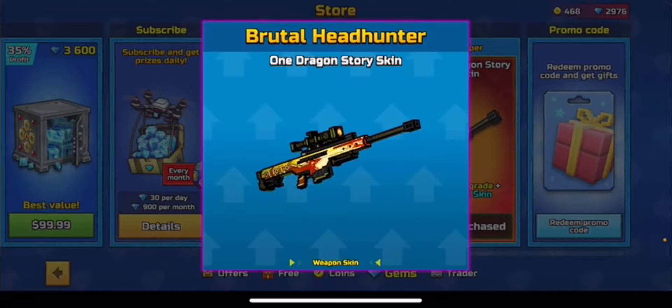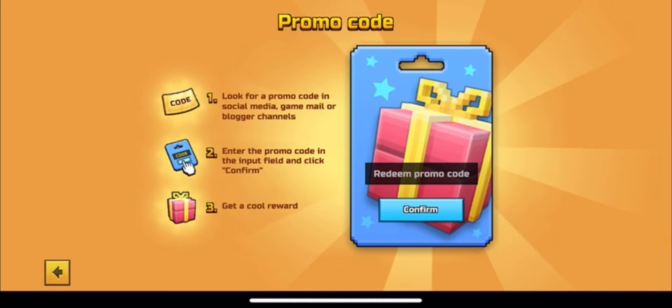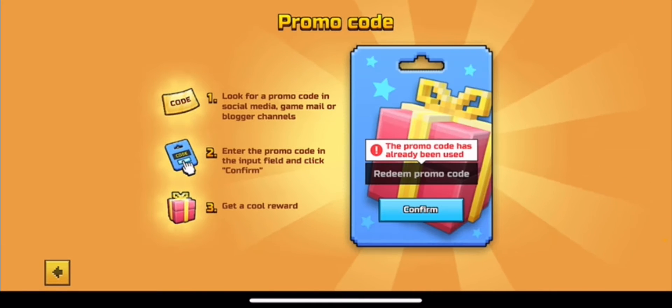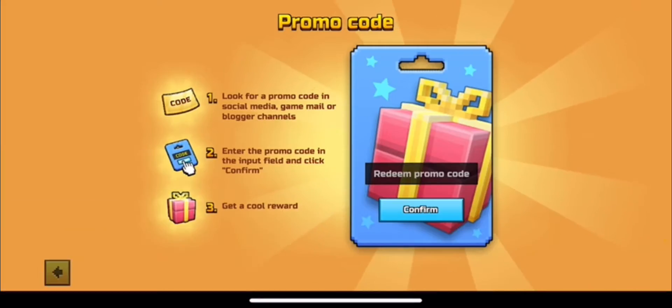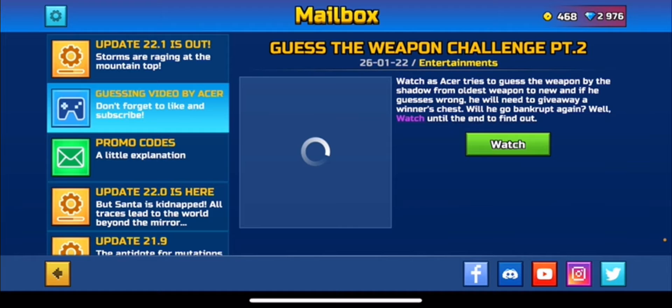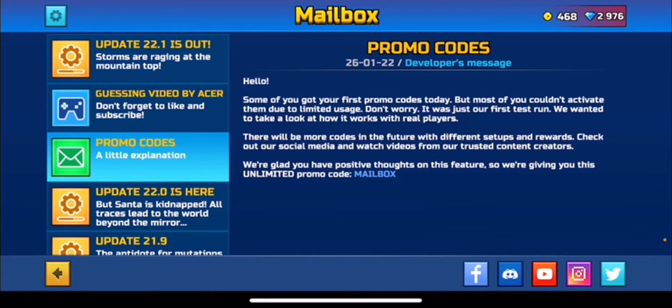So yeah, treasure chain, Brutal Headhunter, and also a new promo code: mailbox. As you see, I already used it. Used code mailbox — you can also check in your mailbox and it says right at the bottom, it's an unlimited promo code.